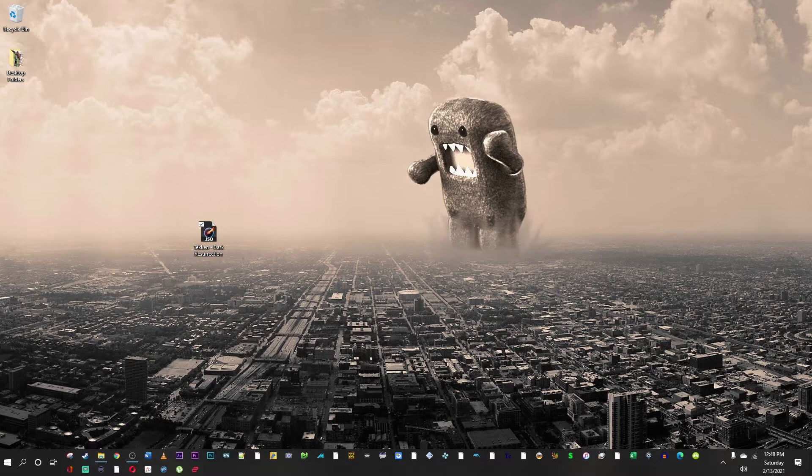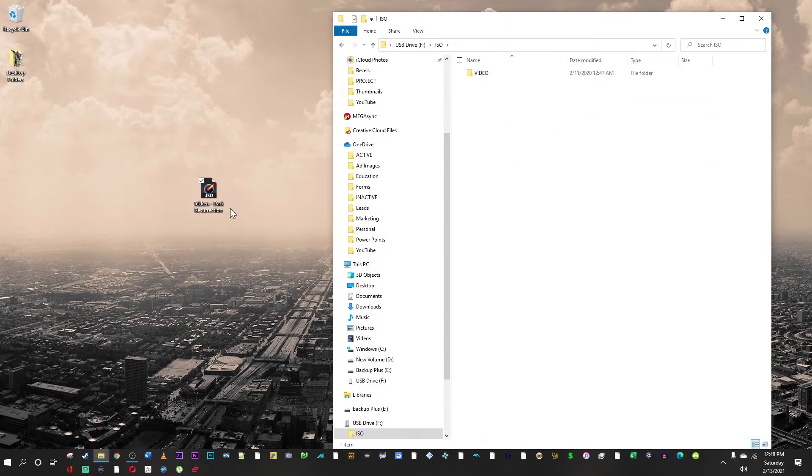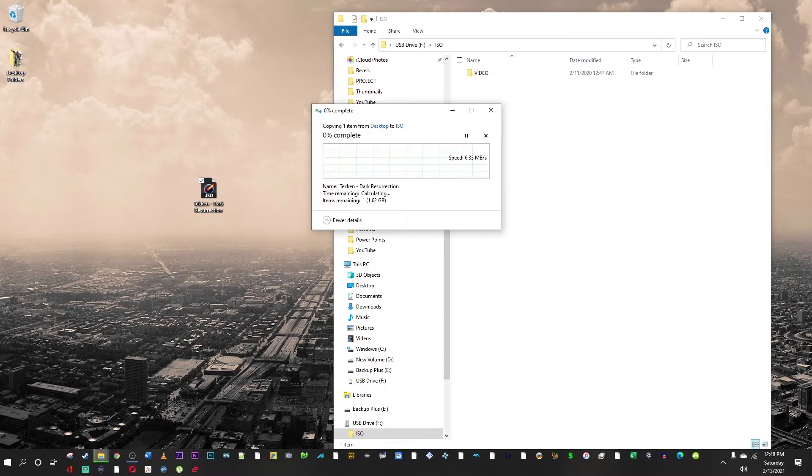First things first, if you already have your disk image file and just need to know where to put it — connect your PSP to your PC and open the ISO folder. Simply drag your PSP ISO backup, or disk image file, into that ISO folder. I'm going to speed this up.